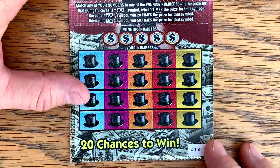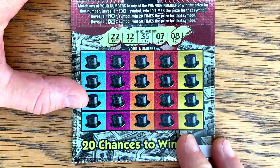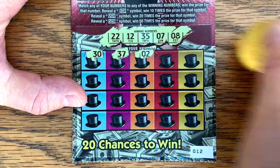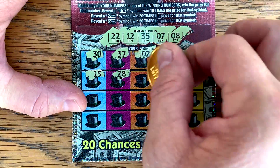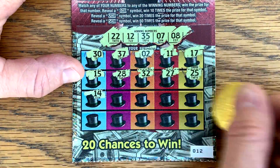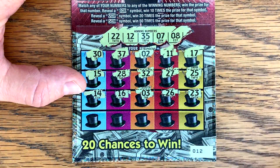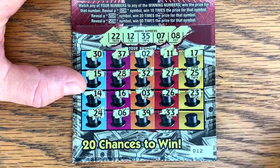Can we go back to back to back to back? Ticket number 12 — that would be unusual. We have 22, 12, 35, 7, 8. Well, that would be fun to get 4 in a row. Come on, let's get that 4th one. Last row: 24, 6, 36, 39, 33. Nope, we're not going to get that 4th one. But wow, 3 in a row!